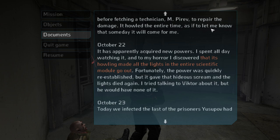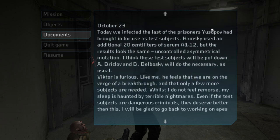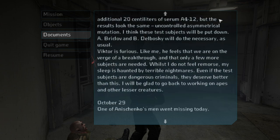Fortunately the power was quickly re-established, but it gave that hideous scream and the lights died again. I tried talking to Victor about it, but he would have none of it. October 23rd: today we infected the last of the prisoners Yusupov had brought in as test subjects. Kamski used an additional 20 centiliters of serum A412, but the results look the same — uncontrolled, asymmetrical mutation. I think these test subjects will be put down. A. Bricklov and B. Delbowski will do the necessary as usual. Victor is furious — he feels we are on the verge of a breakthrough and that only a few more subjects are needed. Whilst I do not feel remorse, my sleep is haunted by terrible nightmares. Even if the test subjects are dangerous criminals, they deserve better than this.